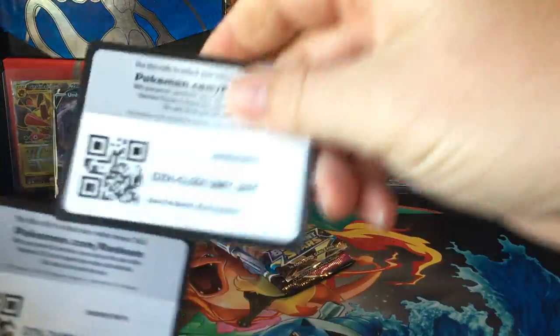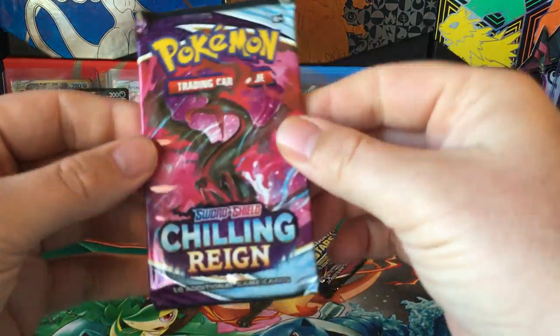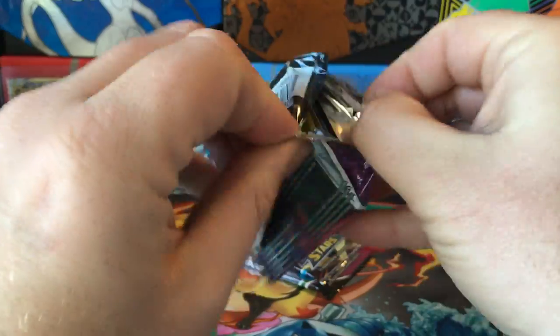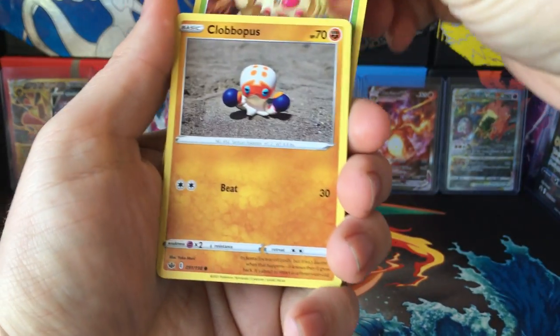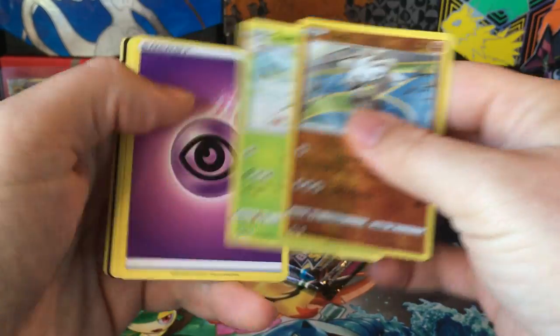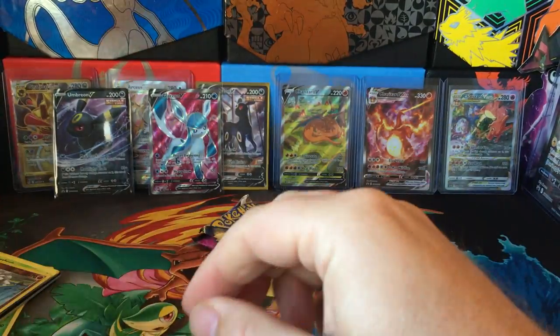Let's go — Chilling Reign. Weedle, Clompus, Ralt, Castform Rainy Form, Snover, Kubfu, and Sawsbuck.